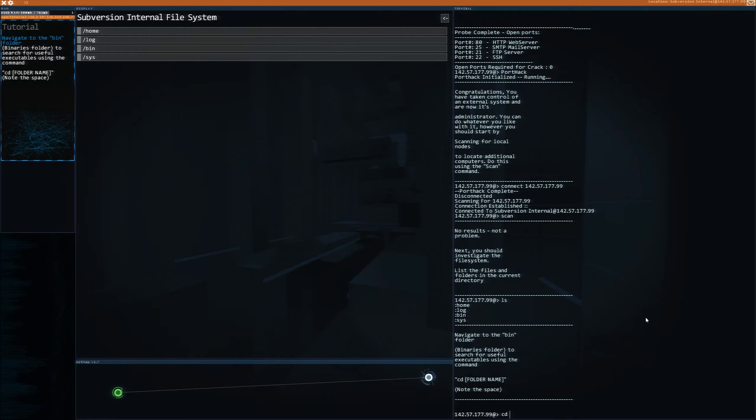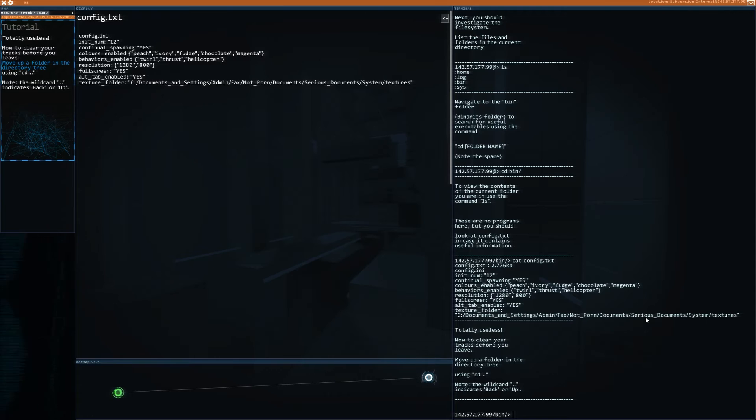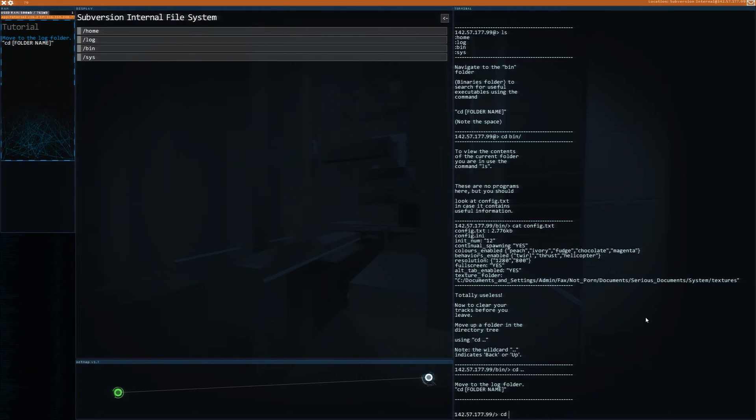If I want to go inside a file, I use a command called cd — change directory — then the name of the directory. We have home, we have log. Let's go first to bin. Now we need to look at cat. Config. The cat command shows you what's inside a file. To go back, cd then two dots brings you back one level — like clicking the back button. So let's go inside the log.